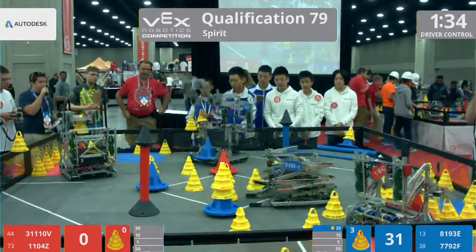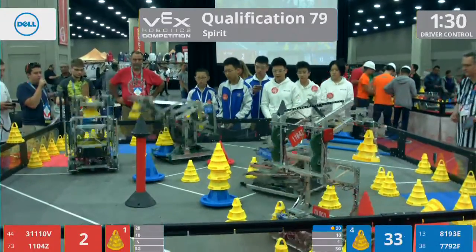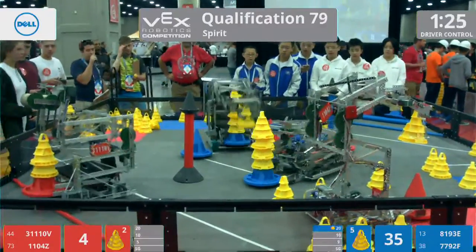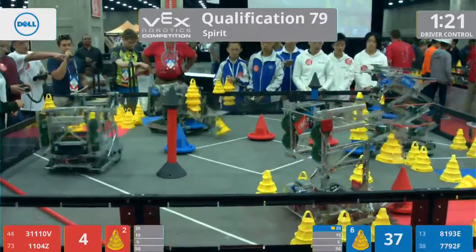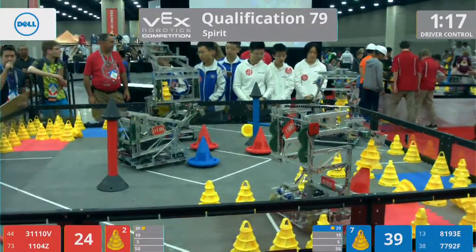We've got 77.92F extending their double reverse four bar all the way into the sky after they picked up that blue mobile goal. They want to make sure they've got no cones lodged in because they want to stack as fast as possible — they don't want to be in violation of that possession rule. 3111-0V is the first to strike here in driver control as they dump their red mobile goal into that 20-point zone.